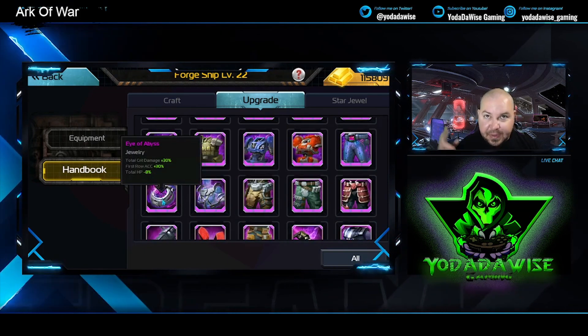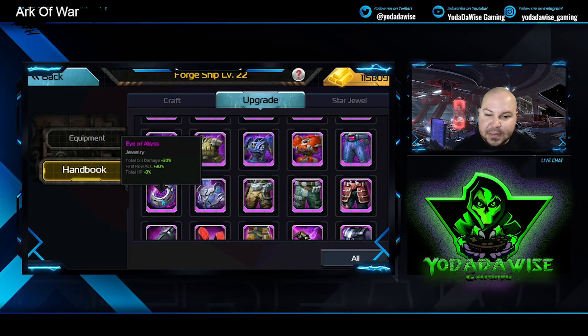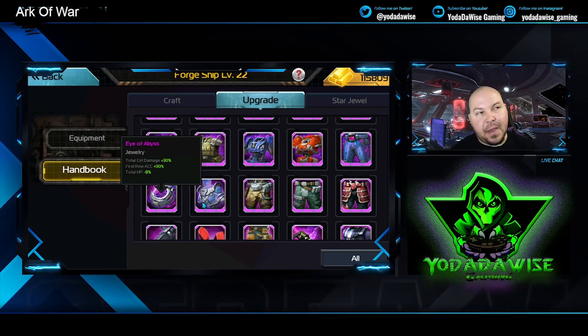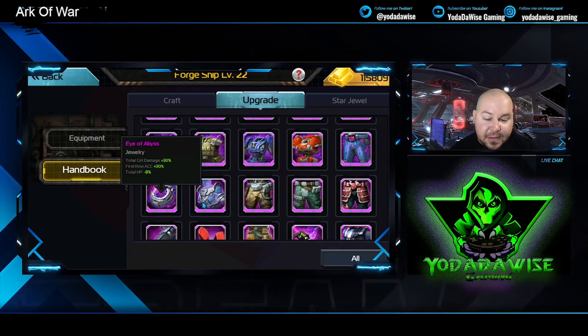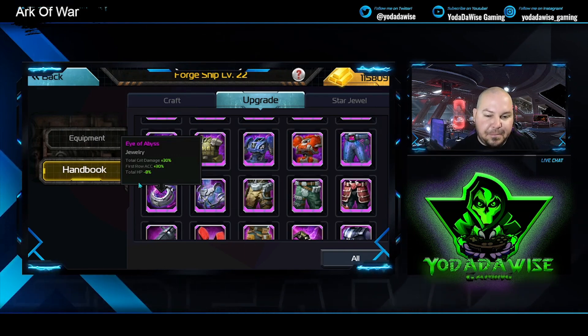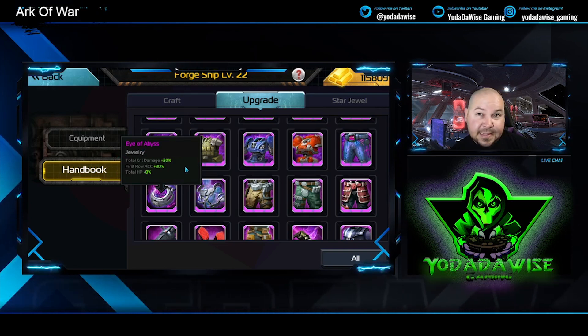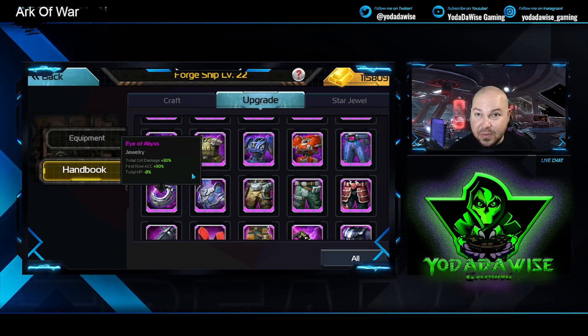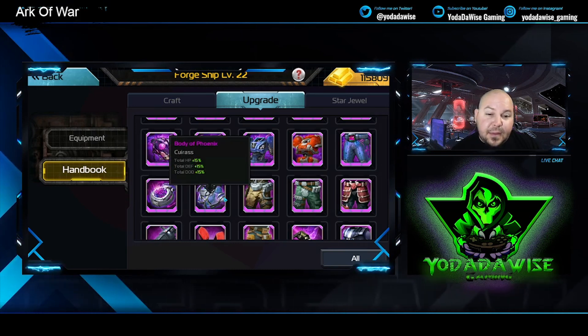The Eye of the Abyss does crit damage and accuracy in the first row, with negative HP on the back row. This was a great piece when you were trying to build an accuracy build — before they made the Death Star, it was really good for bullets and rocks that needed accuracy to land their skills, and even Stellas, which didn't technically have an auto hit until they added jewels and the fourth plug-in skill.